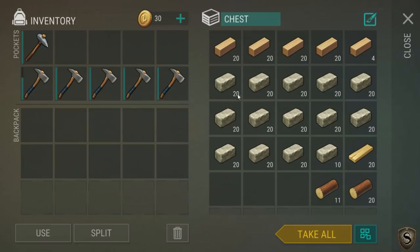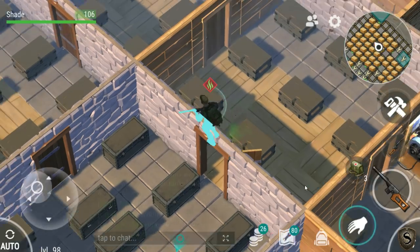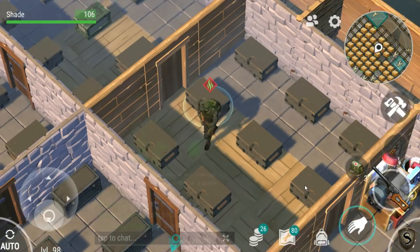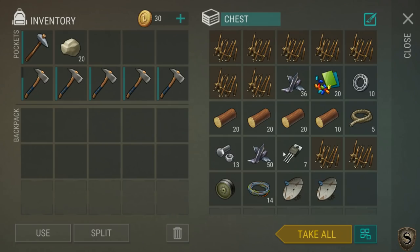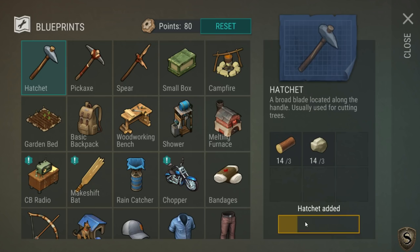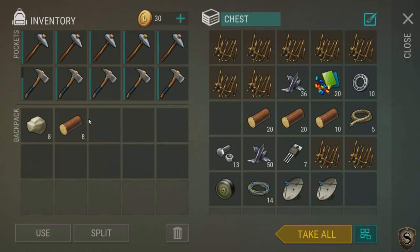I've been doing a bit of oak grinding, so I've got a decent amount of oak stockpiled. Let's grab them. I think wood is just in this box - there we go, perfect. I want to make four wooden hatchets - one, two, three, four.